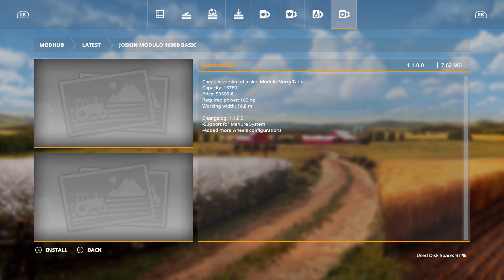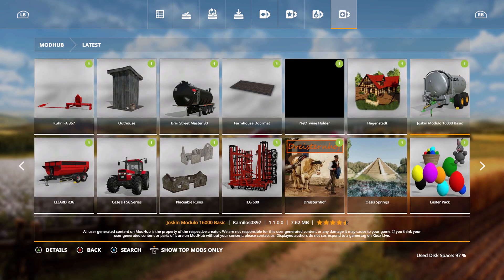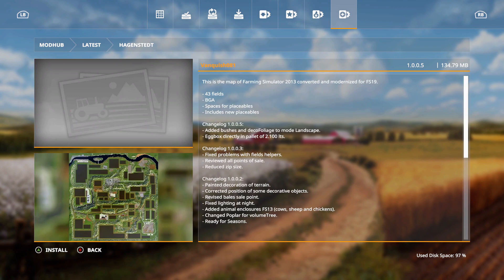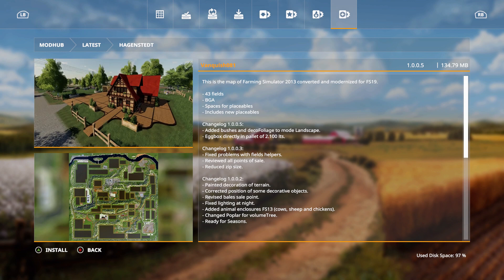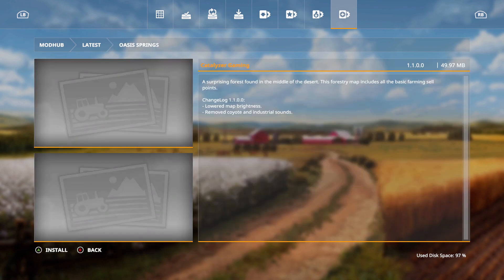We have the Jaskin Modulo 16000 Basic — there was an update adding support for manure systems and more wheel configurations. Hagenstadt also received an update: they added bushes and deco foliage to the map landscape, and an egg box directly in palette of 2.100.